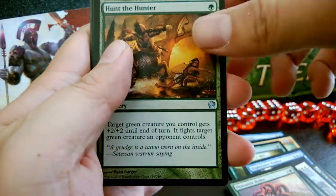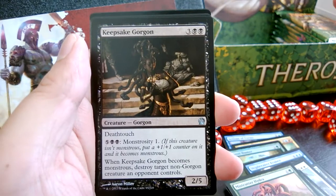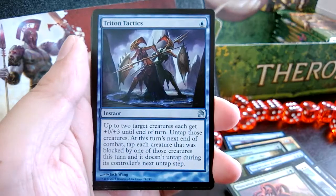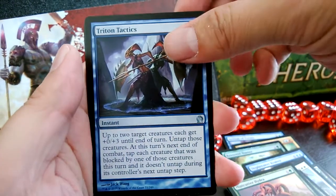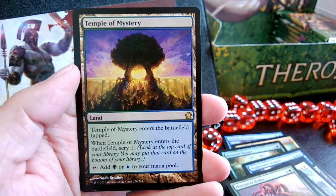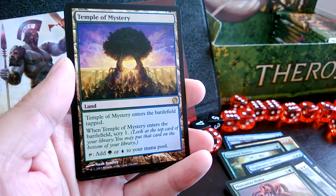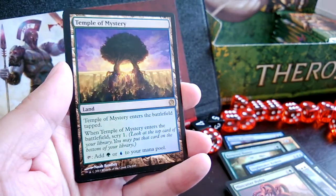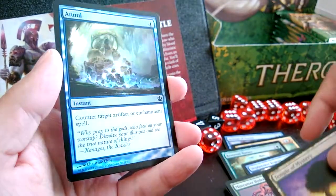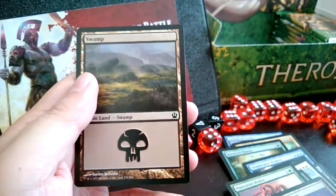We got Hunt the Hunter, Keepsake Gorgon — I've got a couple of these in a row now, at least three. Triton Tactics, and the rare is — come on, give me a God! Ooh, almost as good: Temple of Mystery! It's one of the Scrylands — the blue and green one — always great to have. Not a god but close enough. And a foil Annul! And a swamp.